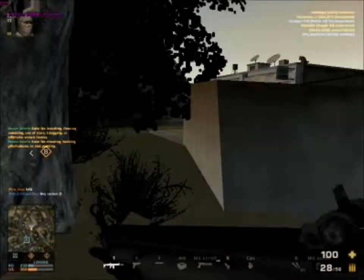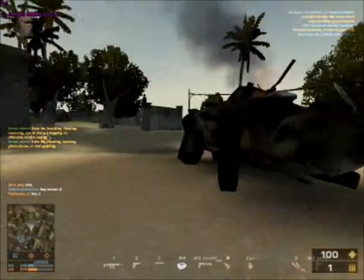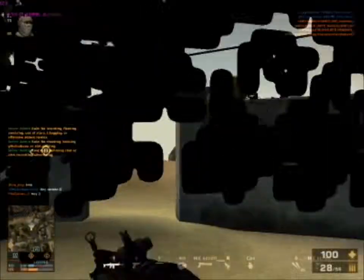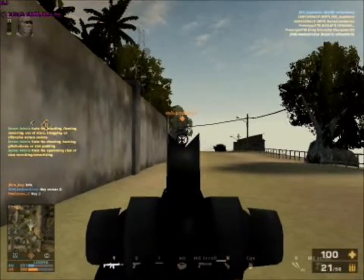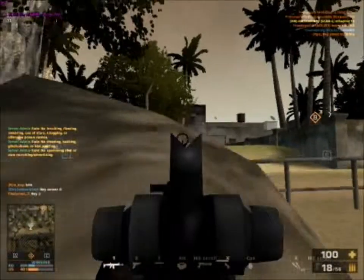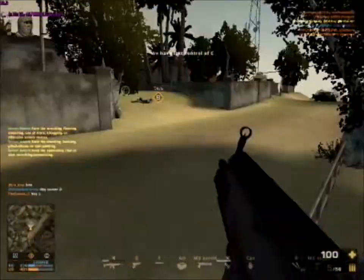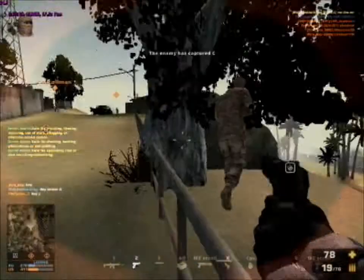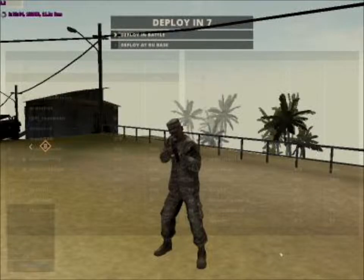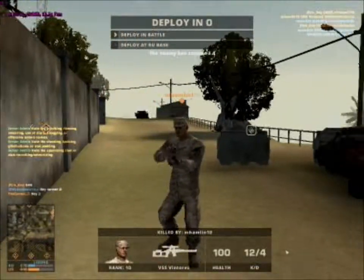The rate of fire of the SCAR-L is 600 rounds per minute, with a muzzle velocity of 550 meters per second. The reload time is a whopping 4.7 seconds, which is on the slow side for assault rifles. You definitely have to choose your reload spots carefully, because you could get caught dead in the water while reloading, as the reload takes quite a bit of time.